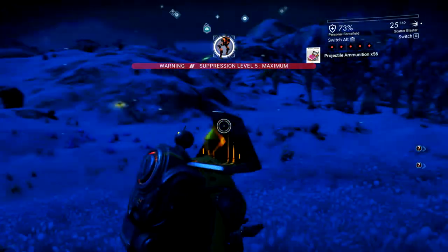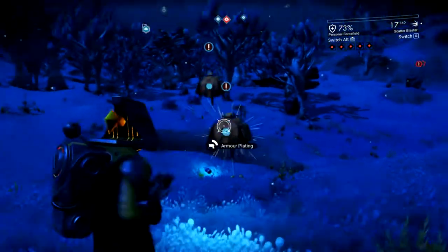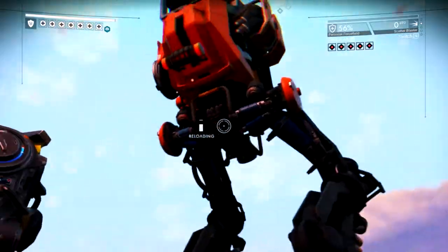At five stars, there are two drones, two quads, and one walker. I recommend taking out the drones first, then the quads, and finally the walker.